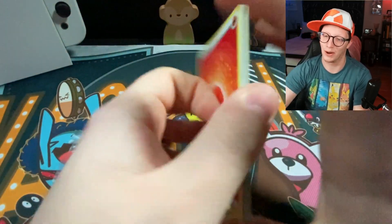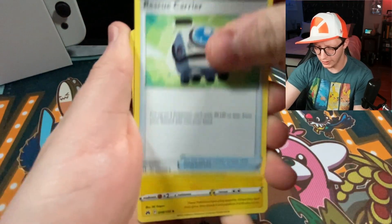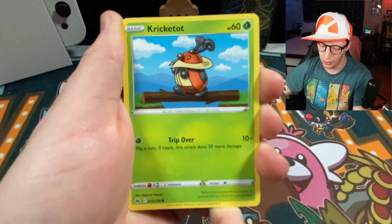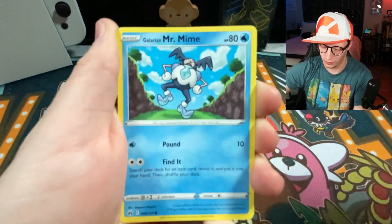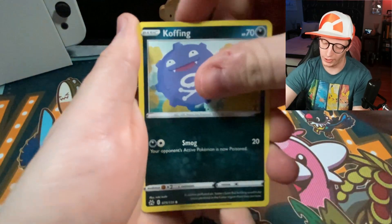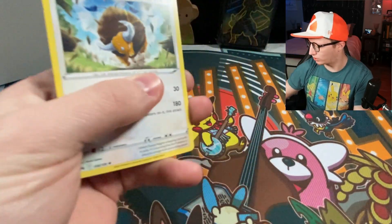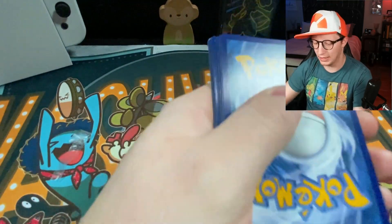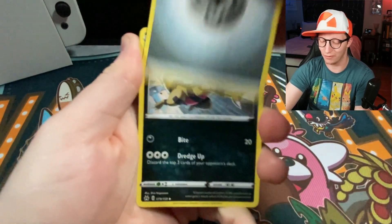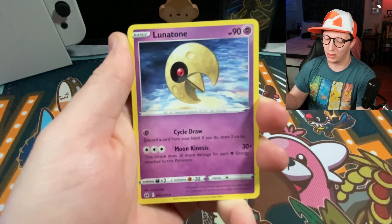Pack 3: fire energy — that's lit — Rescue Carrier, Electrike, Digging Duo, Kricketot, Shinx, Galarian Mr. Mime, Sunkern, Koffing, a reverse Aggron — which I believe is a rare, yes — and Tauros non-holo rare. Crown Zenith is the last set for Sword and Shield. The next release will be Scarlet and Violet in March — March 31st I believe. I'm very excited about that and hoping to get my hands on some of those as well.